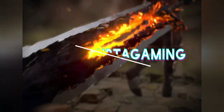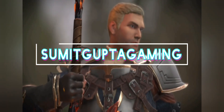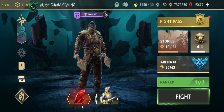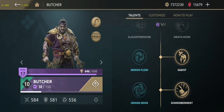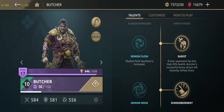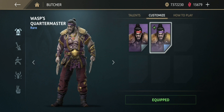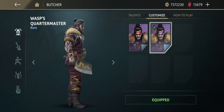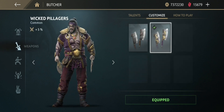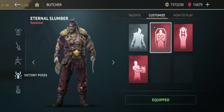Welcome back to another Shadow Fighter Arena video. I already claimed my Butcher shots from Marathon and upgraded him to level 10. I got his skin from roulette in my last video. Let's customize — here is the talent: Sadist and Dismemberment. Vast Water Master is the skin, the rare skin for Butcher. Here is Wrath Demon, the default skin. Vast Water Master obviously looks good. No dedicated weapon for Butcher — I am using Pride stance, not using Cleavers at the Ready, and I am using Eternal Slumber for the victory pose.